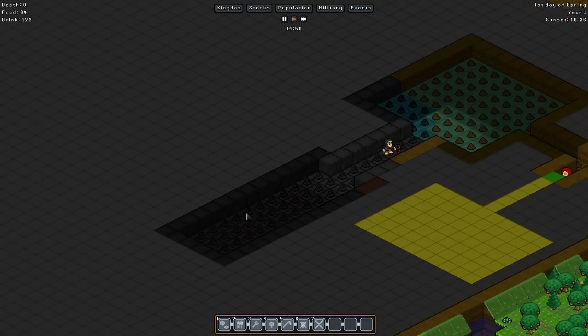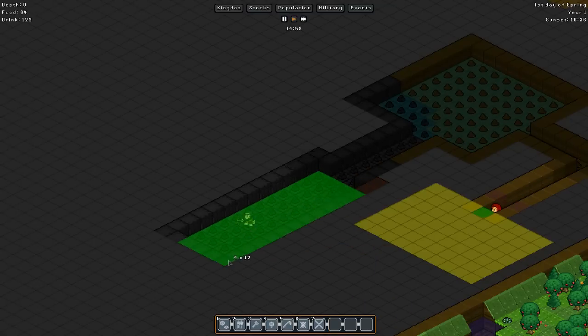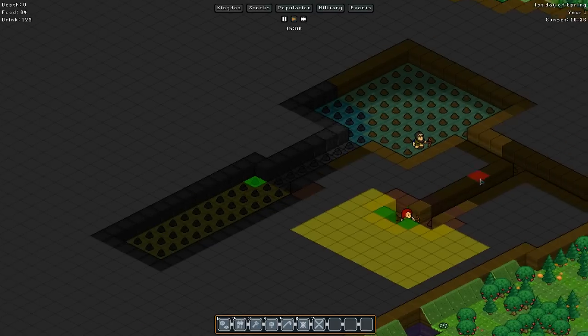This is all going to be storage, so we're going to designate this area as stockpile. It's going to be everything that we have - we'll just want soil, stone, and wood. We don't want anything else, even if they come across it or we craft it. Just soil, stone, and wood. So they're going to start moving - everybody else should start hauling things in while our miners start mining.